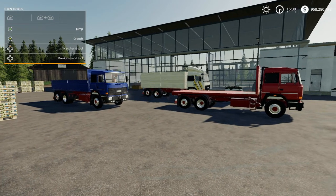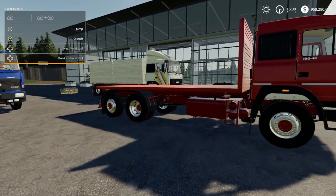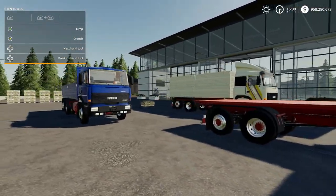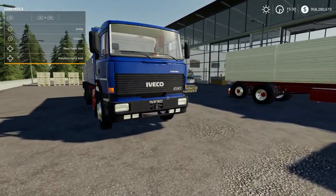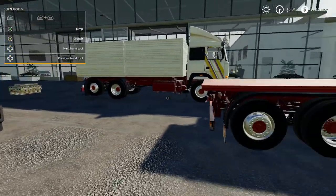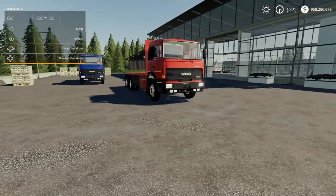What's up guys, this is he boy gang, welcome back to another mod review video. In this video we're going to be taking a look at the Iveco 190 48. It comes in three setups: flatbed, a tipper with a low capacity, and a tipper with a high capacity. Let's go ahead and jump into it.